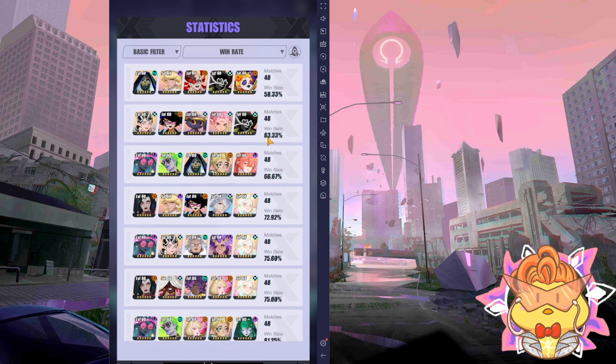You look at your statistics — sorry, I can't pronounce that. So you come here and you can see other people's stocks. Oh, so he invests in this stock and he has a win rate of 83.